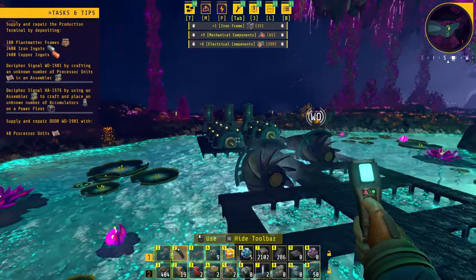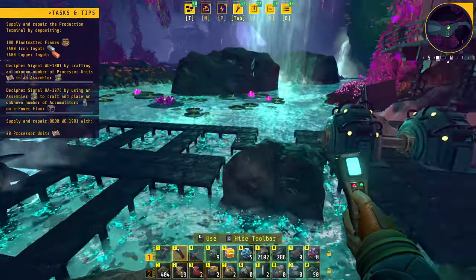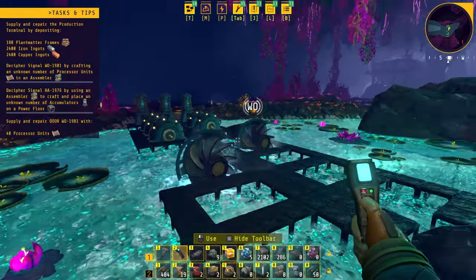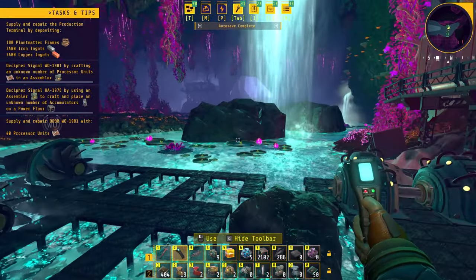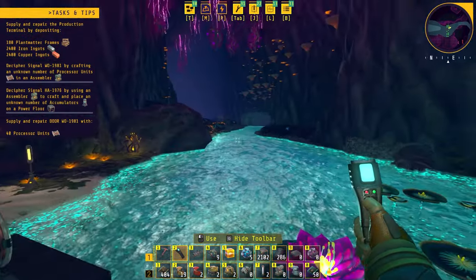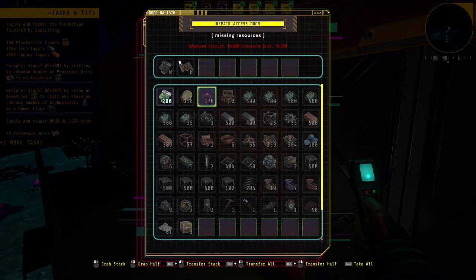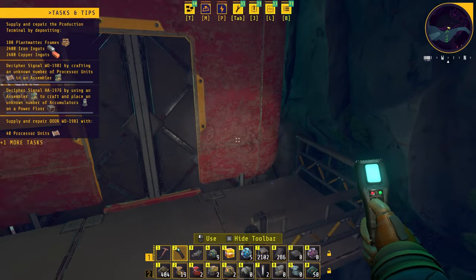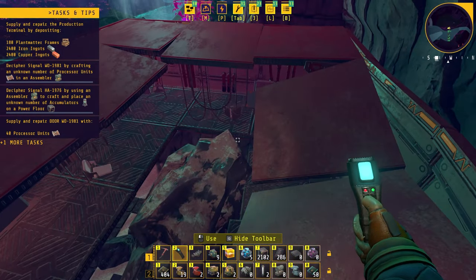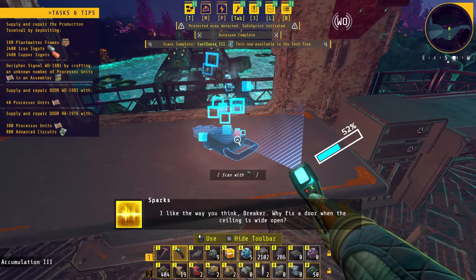These are what we want in order to automate the cranks of the power generators. Later on we can utilize this area, since there are already a lot of crank generators and working wheels here — we could refill the area with a few machines for a boost of power. But we won't really be able to do that until we get the high power cables for upgrades down the road. The door here requires an insane amount of resources, which we can't afford right now. But if you go to the roof, it's collapsed, so you can completely ignore it — why fix the door when the ceiling is wide open?